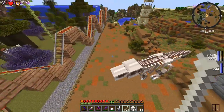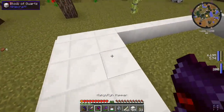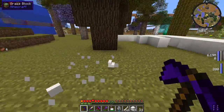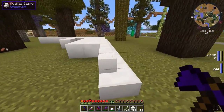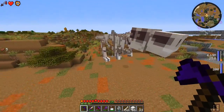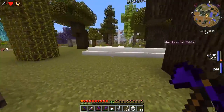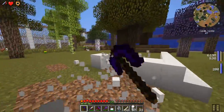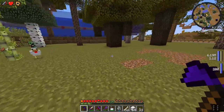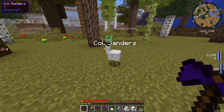We can make a decent sized pedestal and set the dinosaur on top of it. How big are the feet? About one, two, three, four blocks - so we can make the pedestal five by five. Let's make it five by five and try to center this as much as possible. Do I smell chicken? Colonel Sanders, how you doing?